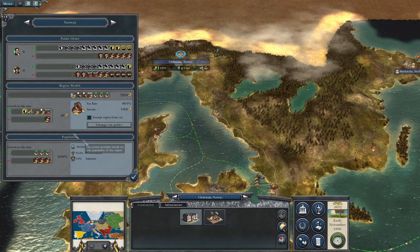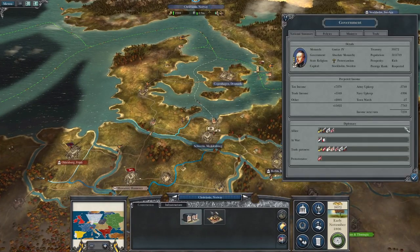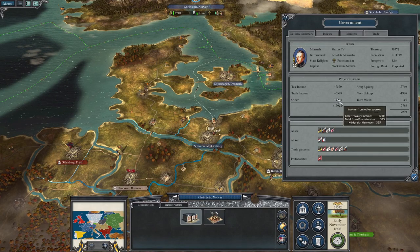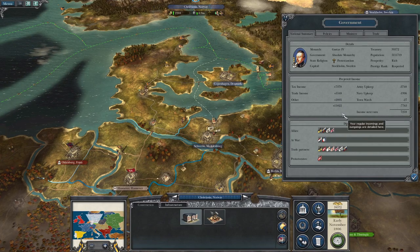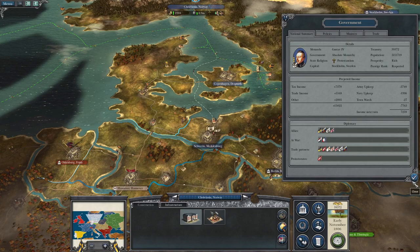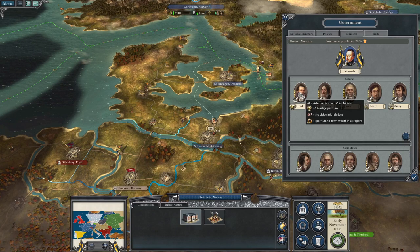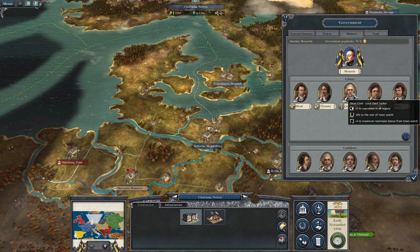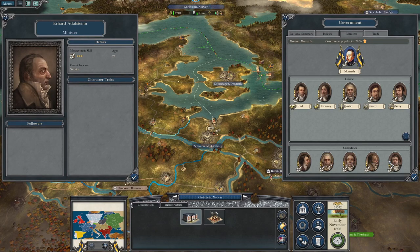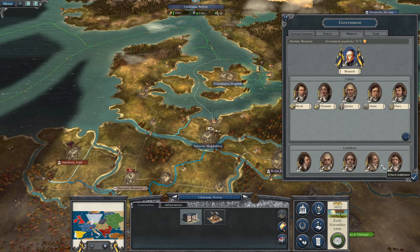Christiania in Norway is growing at 28, so we are out-booming other countries which is pretty handy. We're about 7,000 a turn and we get some income from the Hanoverian kingdom. The main thing is just from tax and other income alone we are over our outgoings. In terms of ministers, four stars is the minimum you want - these guys are all fours and the others are threes with zero traits.